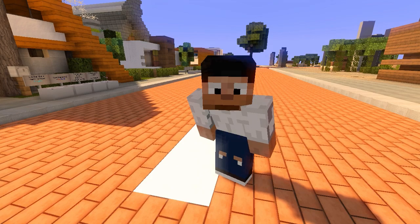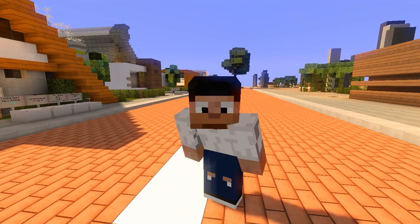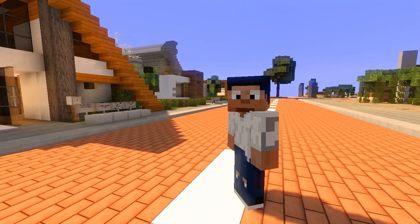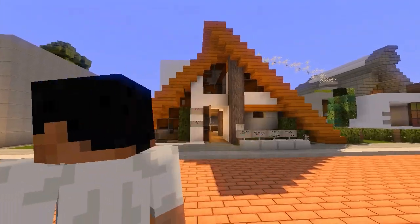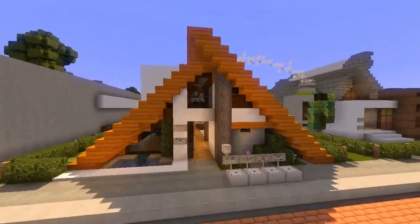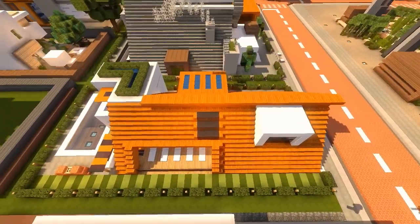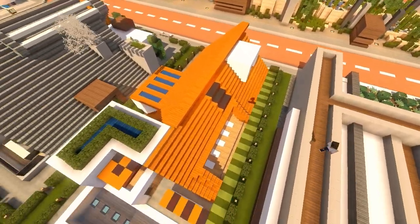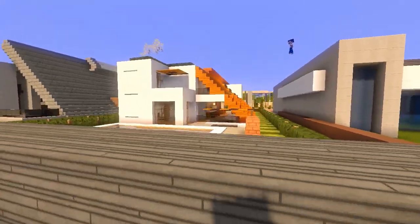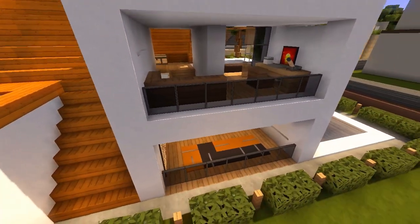Boys and girls, it's Keralis and welcome back to the Minecraft Inspiration series with me and Bubbles. Hello Bubbles! This is a small a-frame house — well, it's not really small small, but it has some length to it which is nice, with beautiful design features all over the place and open-plan living.